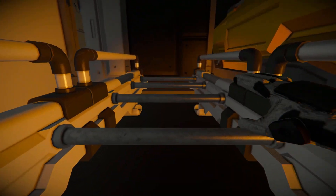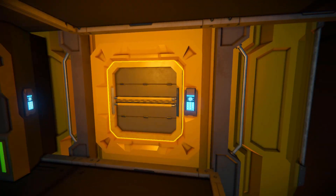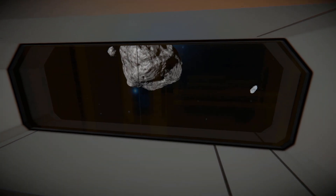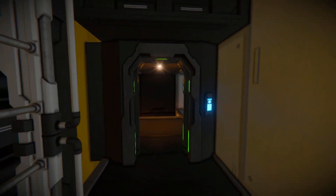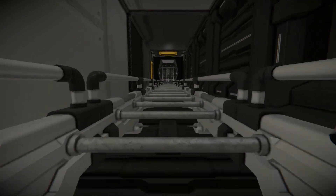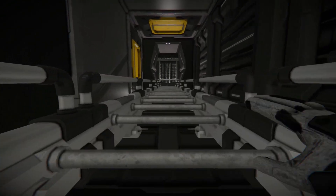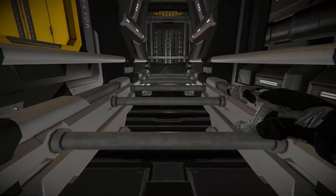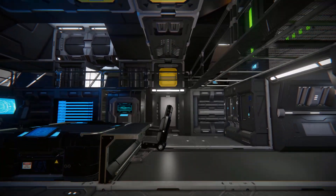We can climb up this ladder, which will then take us further up into the ship. This is our access point for the cargo container, where we can just dump all our resources in here and away we go. We can view out this lovely little window at the asteroid over there. Opening up this door and coming through - we don't have to worry about closing it because the doors have been scripted. So up this ladder we go even further up into the ship. This is going to take us to our main living quarter and our bridge, which is why it is so long.